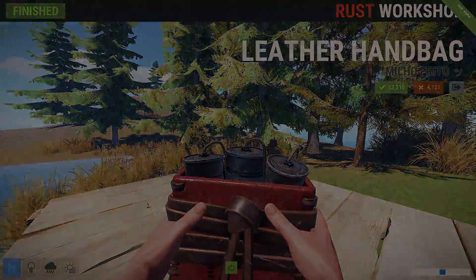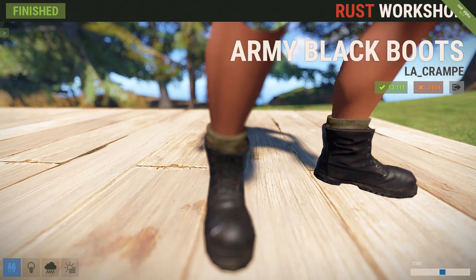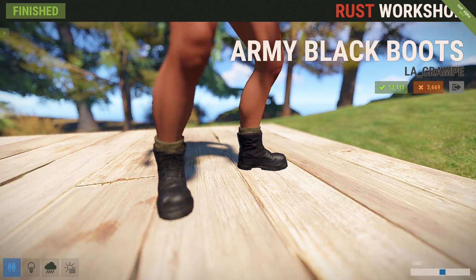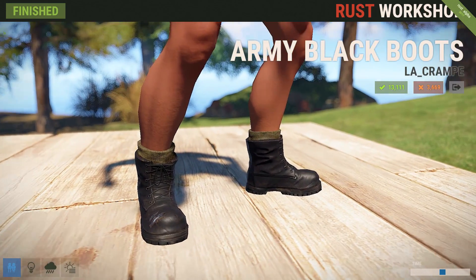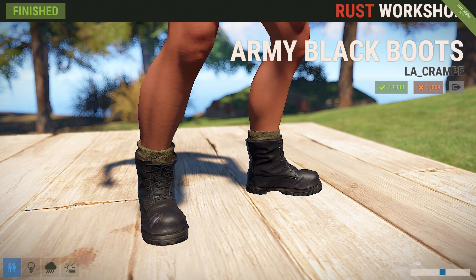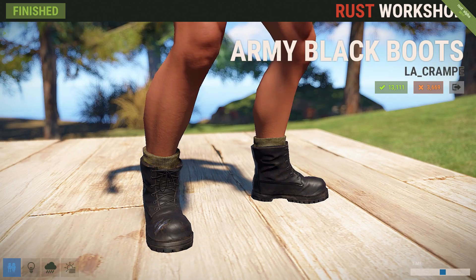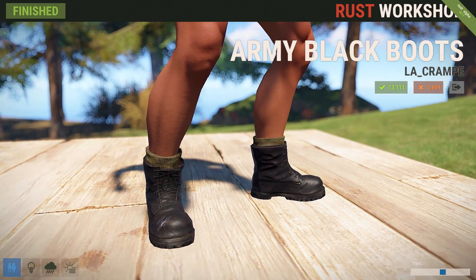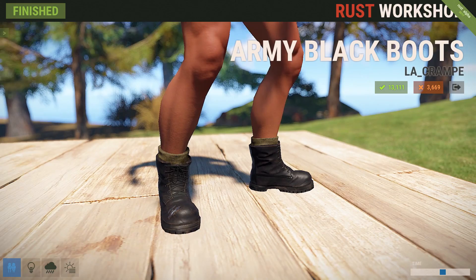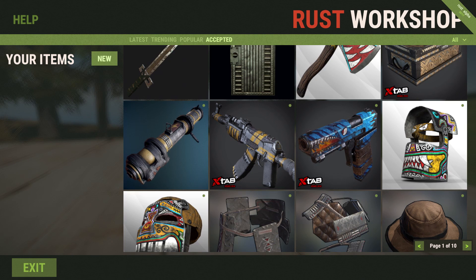Lastly, from La Crambe, we've got some new Army Black Boots. If you don't like the army green, we've got some steel toe dark boots here. They look really nice like leather, have some inserts to keep your feet warm, and they've seen a bit of wear and tear — the steel from the steel toe is actually poking out. But hey, that steel toe will still protect you.